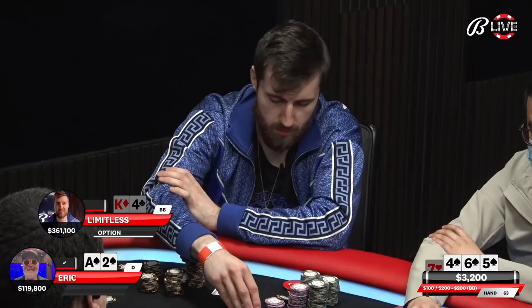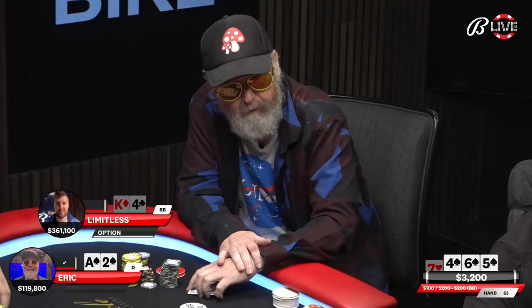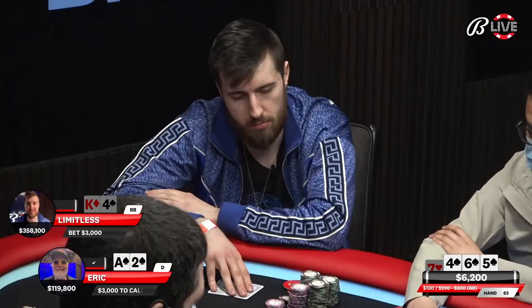Let's call it the effective nuts. And Limitless is barreling off. Eric does have a hand that does fast play more often than other hands. When you have the big little nut flushes, those tend to fast play. We'll see what Eric chooses, though.